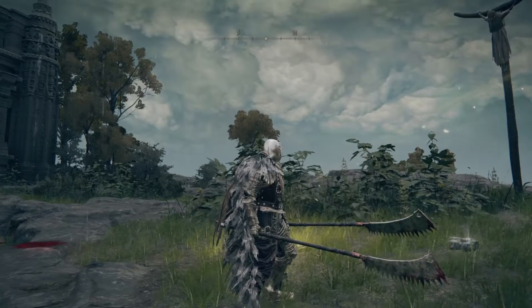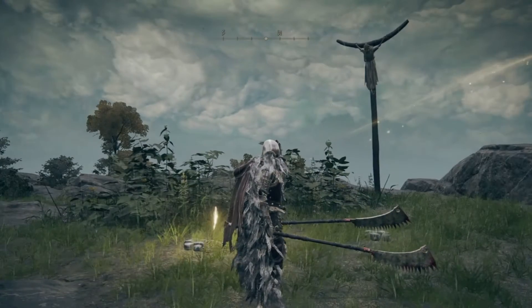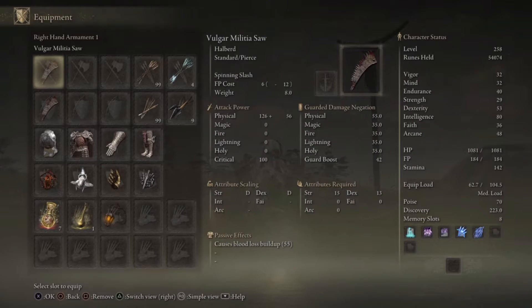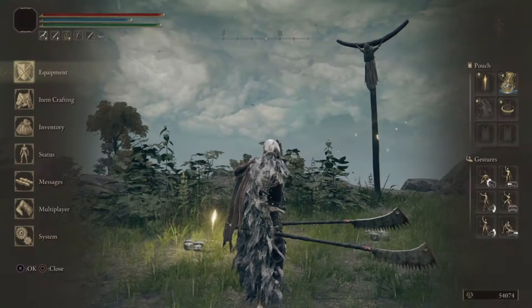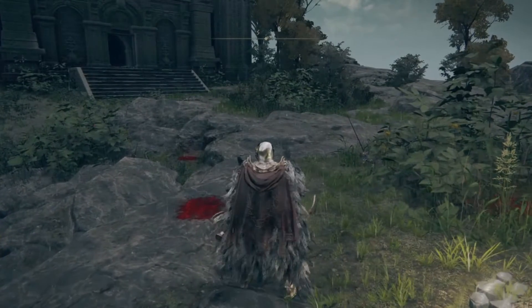So for weapon number one, we have the Vulgar Militia Saw. This has the attributes required of Strength 15 and Dexterity 13, and the attribute scaling is Strength and Dexterity. It causes blood loss buildup of 55 at base — I haven't upgraded any of these weapons. It has pretty cool animations when you dual wield it.